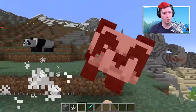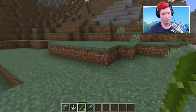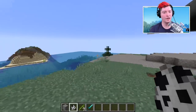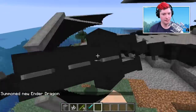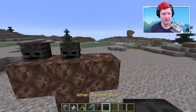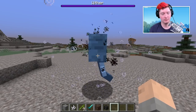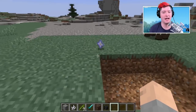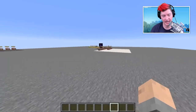Now every animal is a one-hit kill. In my mind this is the creative-mode equivalent of one-hit breaking blocks — just get them out of here. This works with everything, including the Wither. I summoned a Wither, waited for it to get powered up, and then bam — one-hit kill Wither. That works in both Java and Bedrock editions.